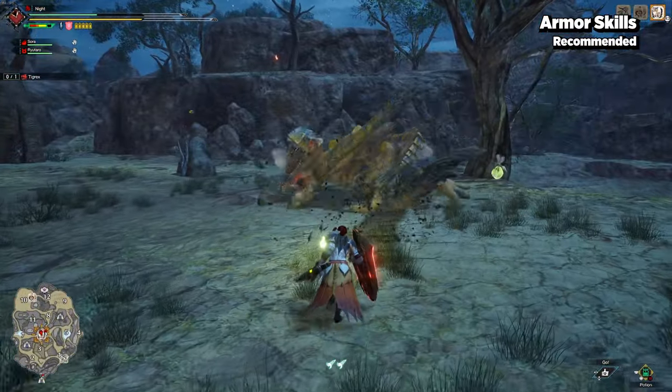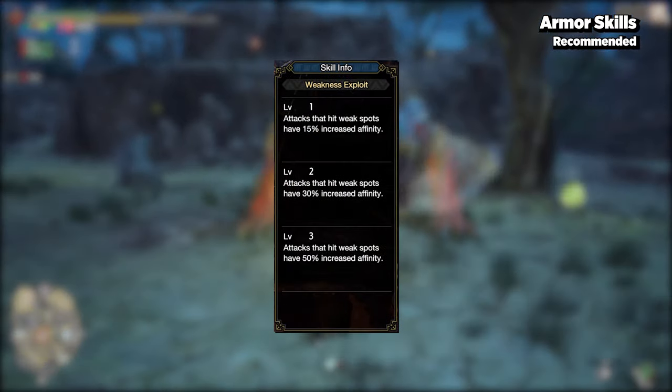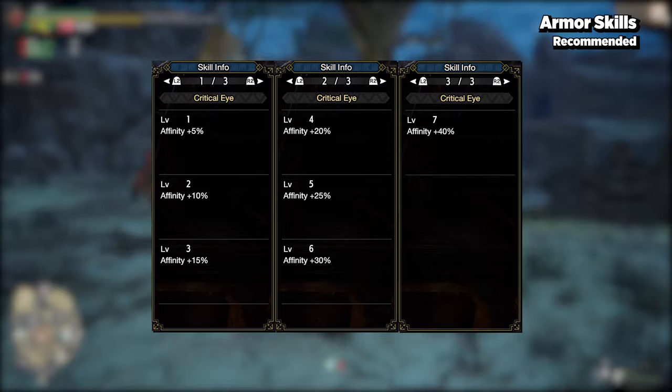For DPS min-maxers, all of the general DPS must-have skills should be incorporated as much as possible, including Weakness Exploit, which raises affinity when targeting weak spots, and Critical Eye, which raises affinity.